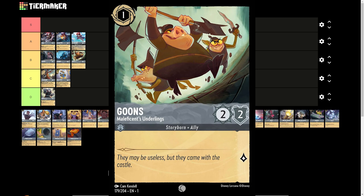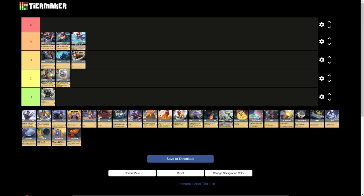Goons is a 1-drop inkable card with 2 strength, 2 willpower, and 1 lore generation. It's your standard Stitch, Flounder, Archimedes, and Sergeant Tibbs equivalent from most color combinations — nothing bad about it, decent stats, helps against anti-aggro. The only card of this type that really stands out is Stitch because it has a shiftable target. Other than that, they're all pretty much B tier cards. This didn't see much play until the Amber Steel Songs deck, and then we saw more of it because they were looking for more 1-drops. Just a solid B tier card.